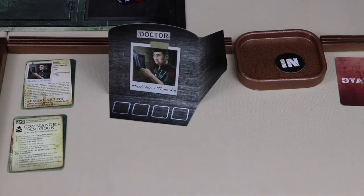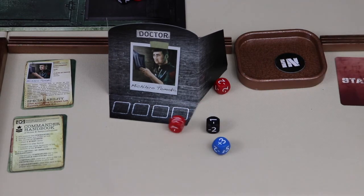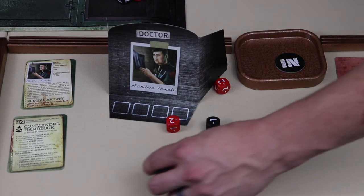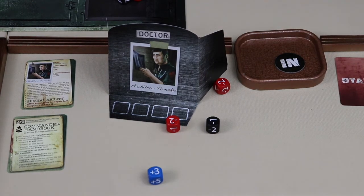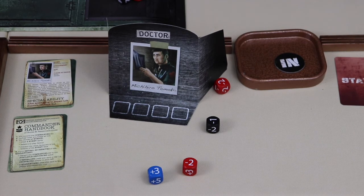The next action available to an infected player is test commander. The commander must roll all of their active dice and submit one. If positive, the commander is successful and nothing happens. If negative, the commander fails and the infected player may draw a damage token of their choice. If the commander has no active dice, it's an automatic failure.